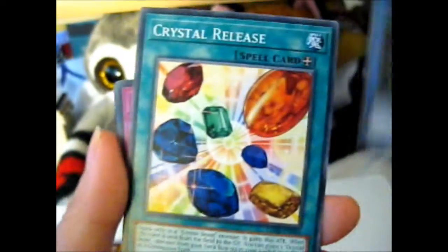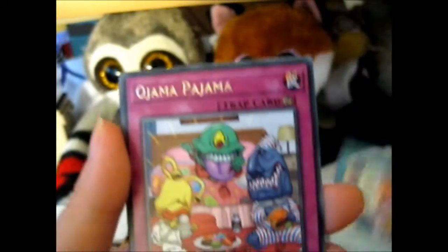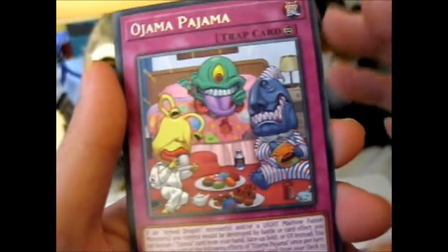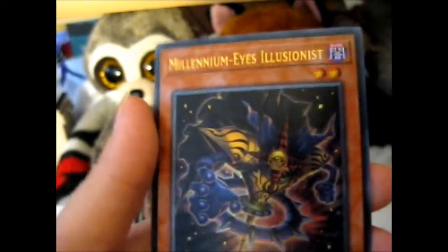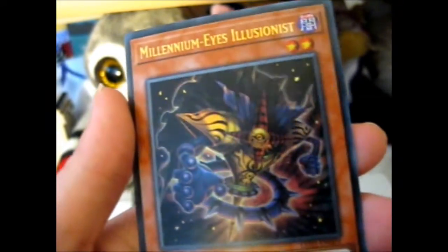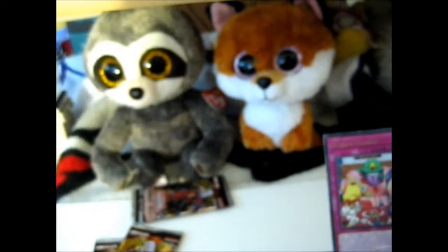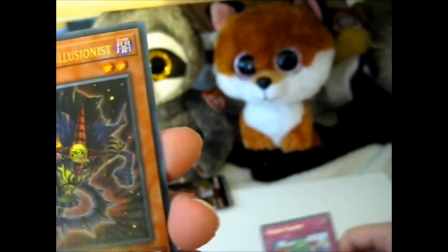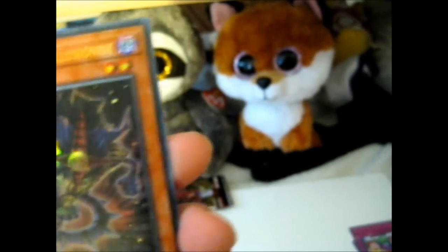Relinquished, Crystal release. Millennium Eyes Illusionist — that's cool, I definitely don't have this. Also, it's ultra rare. So that's awesome.